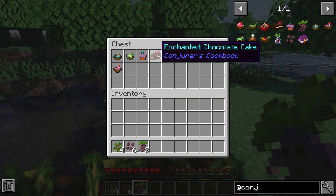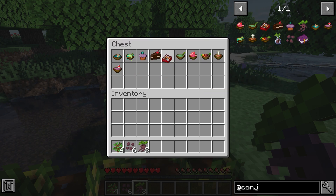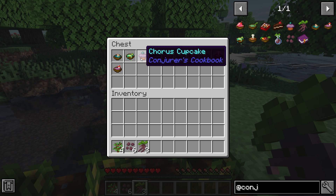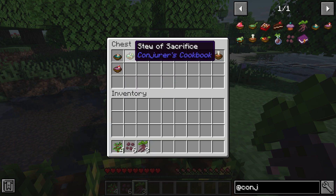There is also oil here. The chocolate cake will give you a full hunger bar but gives you slowness and weakness. They all have pretty impactful effects, but it's a really cool magical mod if you just want a few extra items in the game.